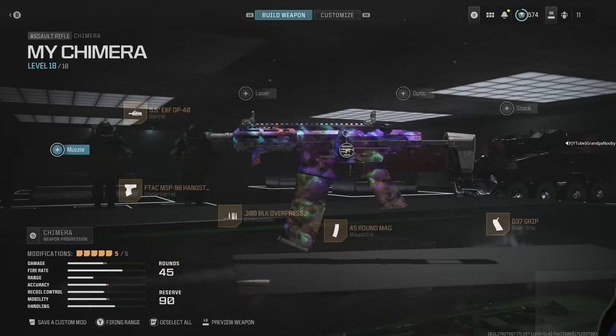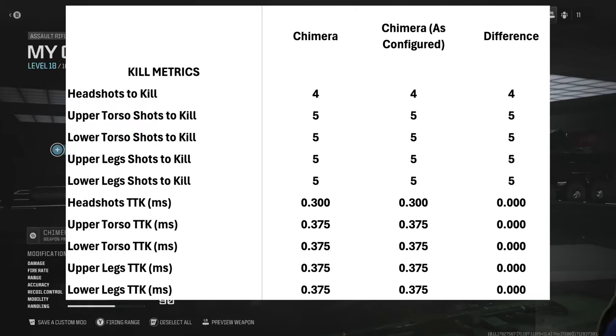Looking at kill metrics: four shots to the head, five to the upper/lower torso and upper legs. But in the upper and lower torso, if you mix in one headshot, you get an amazing 300-millisecond time to kill — that is world-class, close to meta. Very few guns kill faster than that, and most of them are shotguns, snipers, or maybe a marksman rifle to the head. 300 milliseconds is just outstanding.